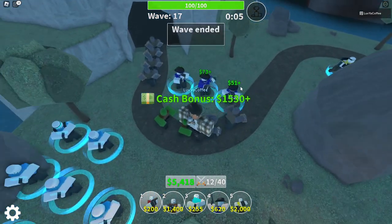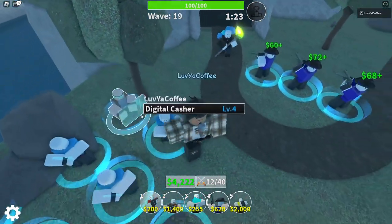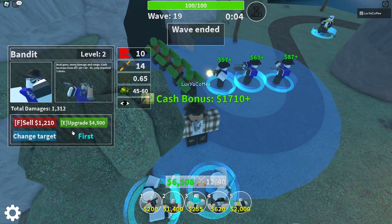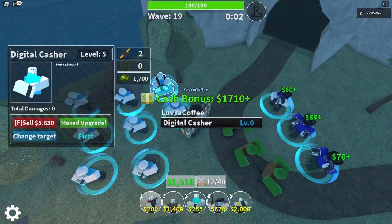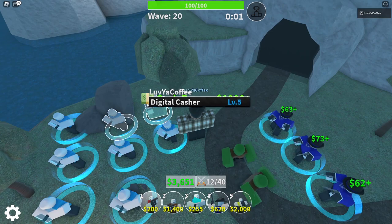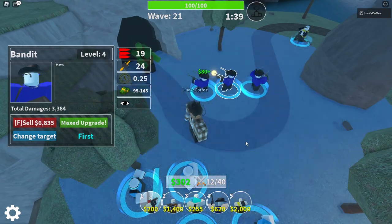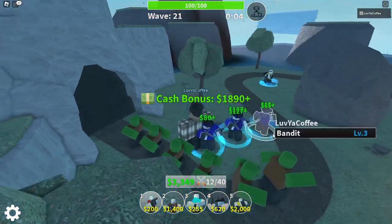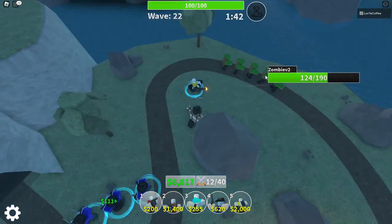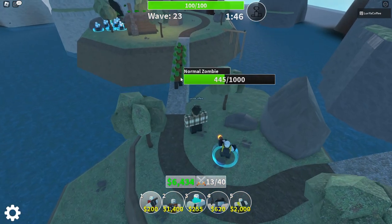I don't want to upgrade the banditos yet, let them get the money. We got a summoner - there's also this text dialogue that keeps popping up but I'm not reading it. We need voice actors to read us the story! We've got a maxed-out farm - digital cacher. Bandito seems pretty nice. There's range and damage info. There's an invalid placement issue.